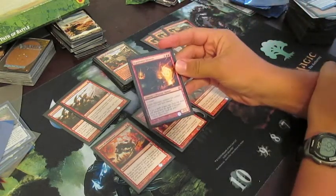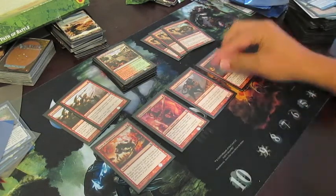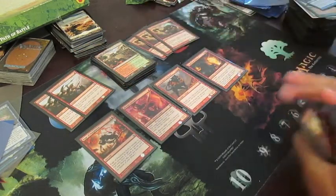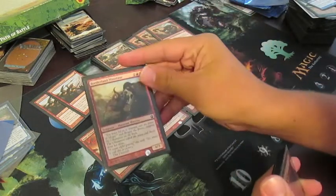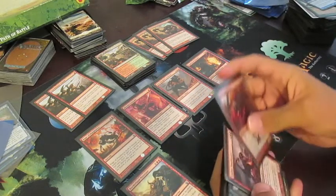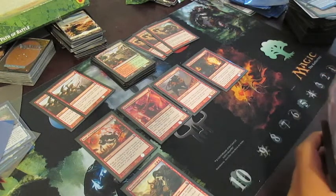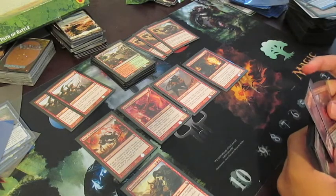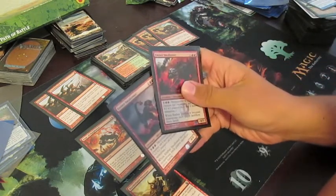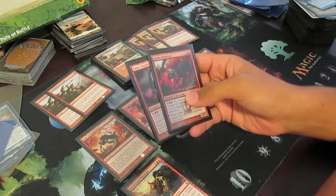Rageblood Shaman pumps the minotaurs I already had and gives them trample as well — pretty nice having a 4/2 haste and trample for three on the turn it comes in. I threw in another minotaur because it's a solid 4/3 body and fits with Rageblood Shaman. I ended up also pulling the non-promo version of the promo card, so I had two Ember Swallowers — as a 4/5 for four, that's already an awesome card.